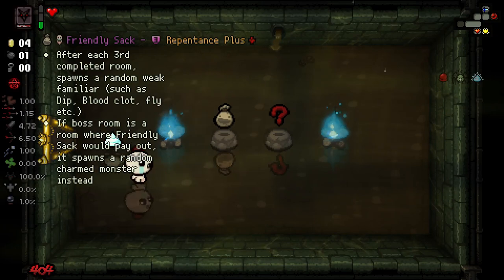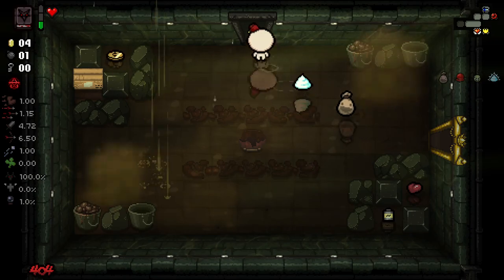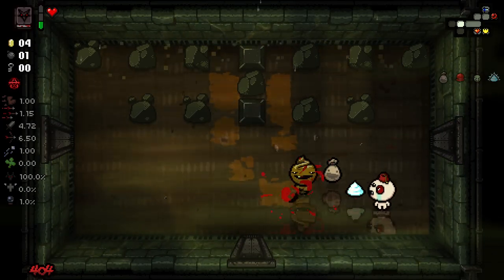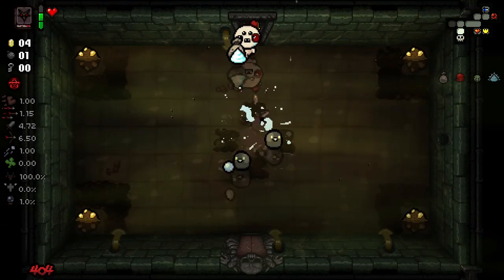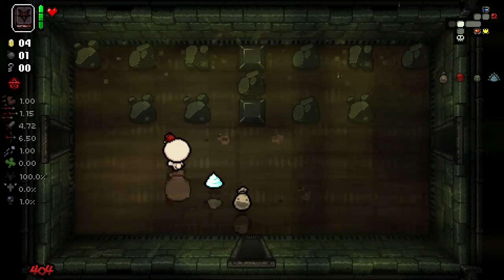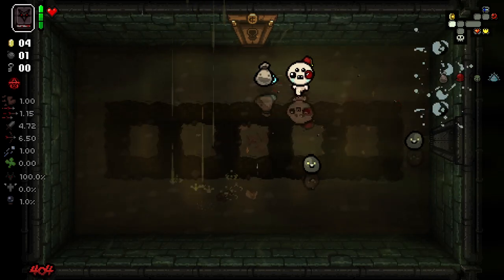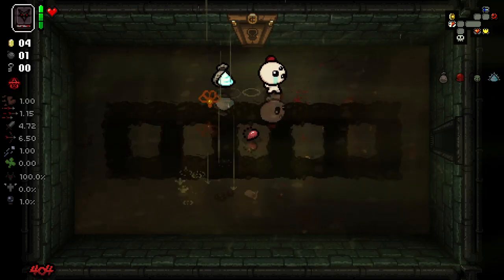I'm a little worried about my health, I'll be honest. Friendly Sack! This is odd — Jelly Belly would have been top tier, but Friendly Sack is probably my favourite modded item from the Repentance Plus mod. Every third room, essentially, we're going to see a random familiar or companion type thing spawn — different dips and all sorts of stuff and clots. As you can see, we've got a locust.